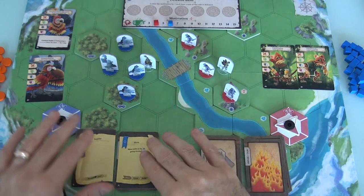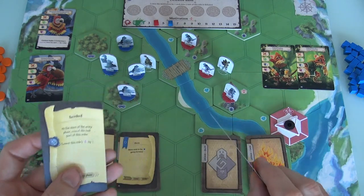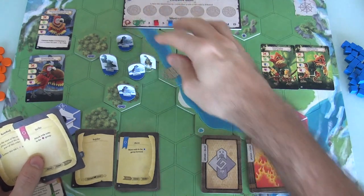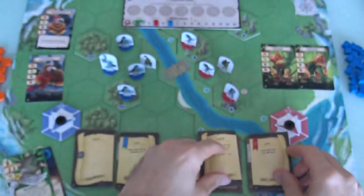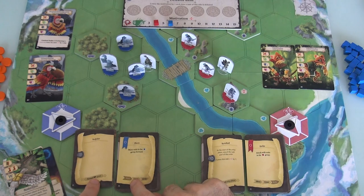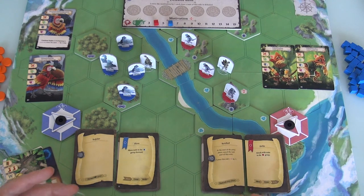We already know the commander is moving forward. Over on the ocelots — Revoked! They were going to strike, which means both ocelot soldiers were going to hit the macaws and start whittling them down to make them run away. But instead the Revoke card triggers: at the start of the army phase, cancel the task and lower their morale by one. That is bad news. The way the army phase works: both armies reveal what they want to do, then we resolve order by speed. Revoked has an immediately speed, so it happens before anything else.